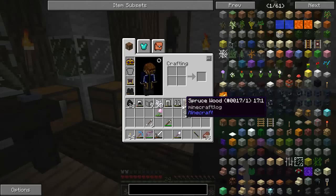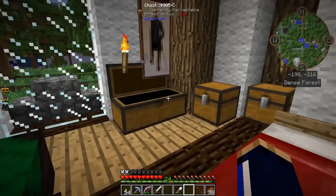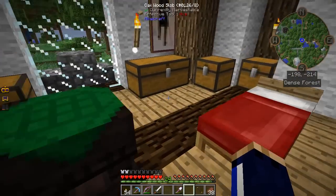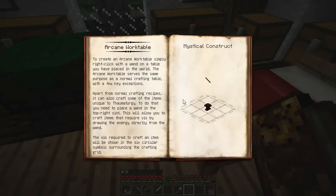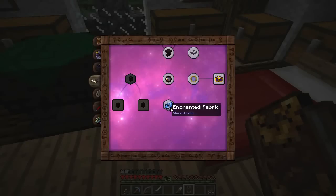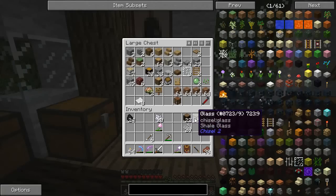We're going to put the iron leggings away — this is Thaumcraft time now. You'll notice I have some chiseled glass in my inventory, we'll get to that in a second because I've been doing a lot of stuff with chisel. But first of all I need to refer to the Thaumonomicon for how to make all of this stuff again because it's been a little while. Gray, light gray, any kind of wool — okay good, I have plenty of wool around here.